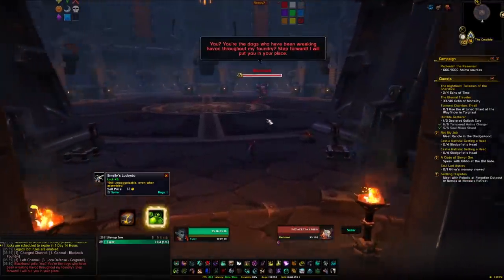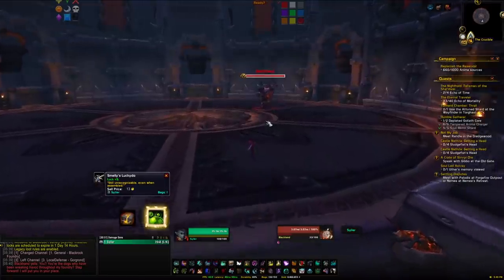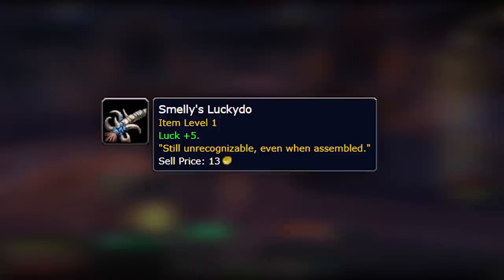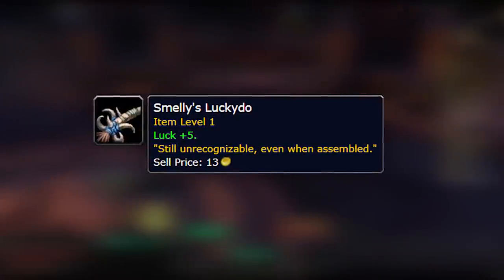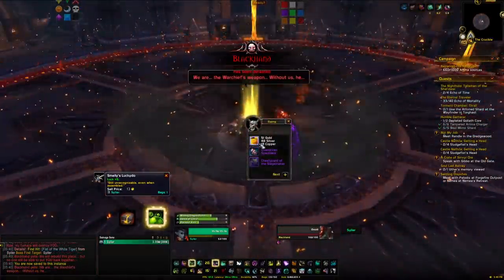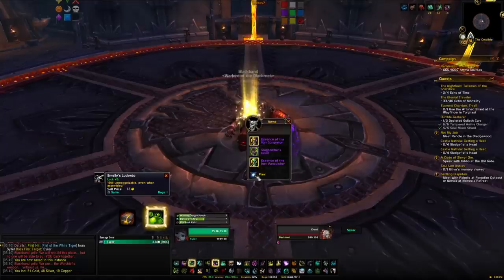There's an item in the game that you may or may not know about, and that is Smelly's Lucky Doo. It's awarded from the monk class hall campaign in Legion and it reads 'Luck +5, still unrecognisable even when assembled.' I carry this around on my monk when I'm doing mount runs and all that kind of jazz. It doesn't seem to do much, but plus five luck isn't very much either.